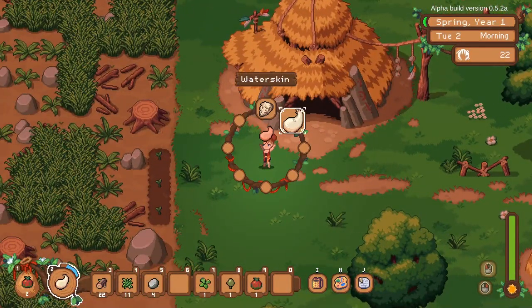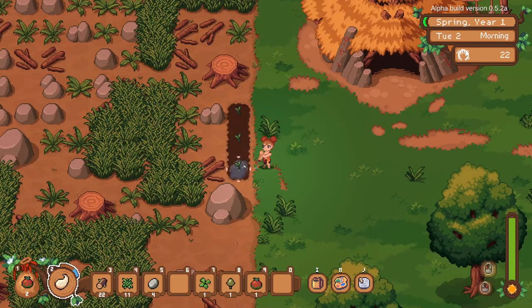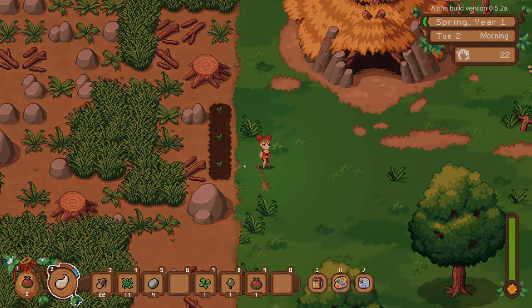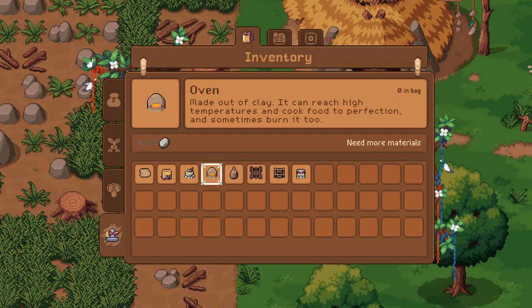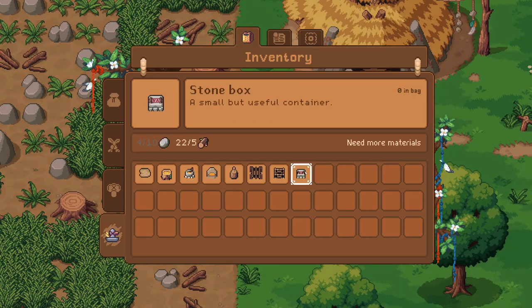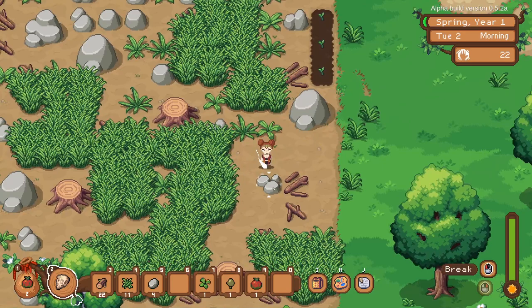We'll water our tomato plants and get some more resources. We need a stone box for storage — I was thinking it was a wooden chest but it's a stone box. As always in these games, containers are absolutely necessary because I tend to hoard things. We actually need more stone rather than more wood — we have plenty of wood.